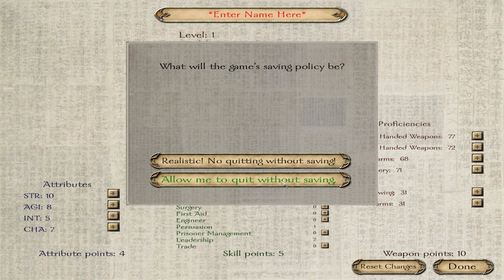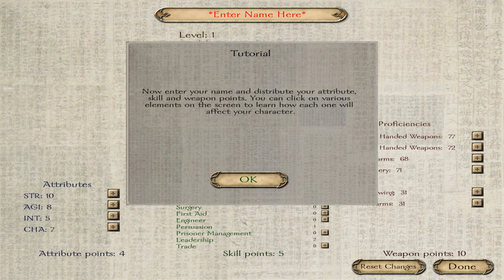I'll choose 'allow me to quit without saving.' Even last time I mentioned how if something goes terribly wrong I'd rather be able to save. Since this is an unproven mod in my eyes — I haven't even tried it yet — I really don't want to risk any sort of random crashes. So we will go with allow me to quit without saving.